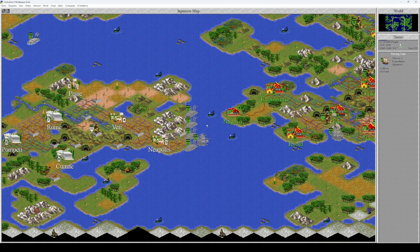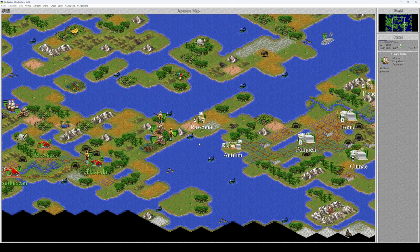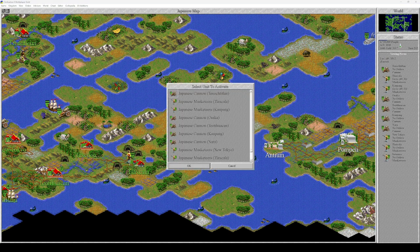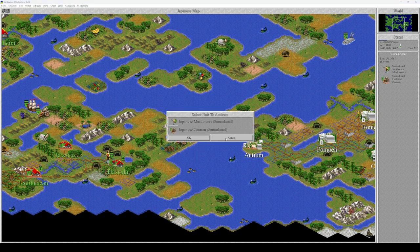We have plenty of naval units east of Neapolis. To the west, our entire army is set right in place — we are ready to attack. We only have musketeers and cannon units, which means we are fully prepared. We're going to be attacking in waves, not rushing all our units at once, due to the fear that with bad rolls we could lose everyone. It's the beginning of the final push.